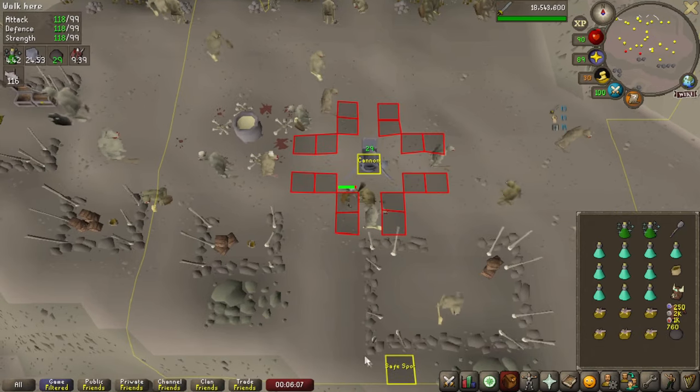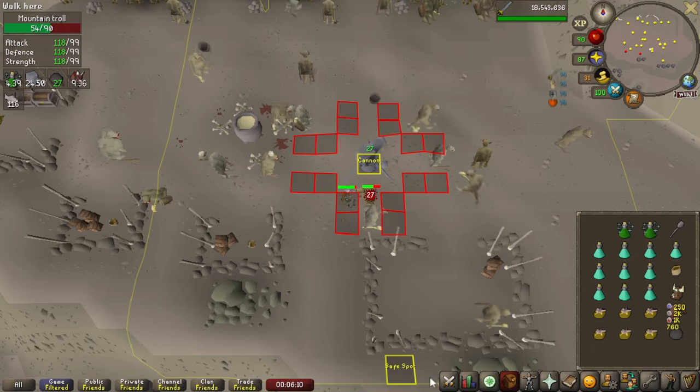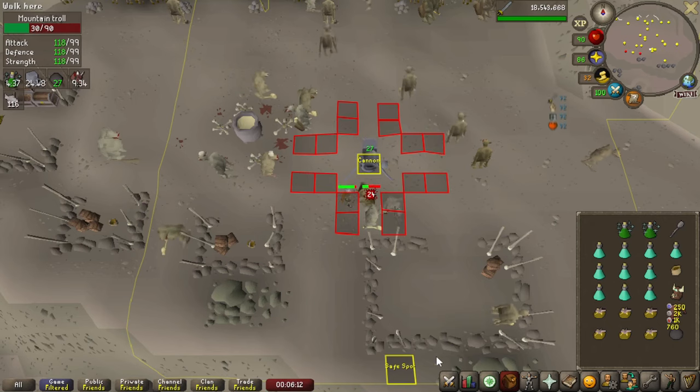The safe spot is located directly south. You can attack the trolls over the stone walls and not take any hits from the trolls.